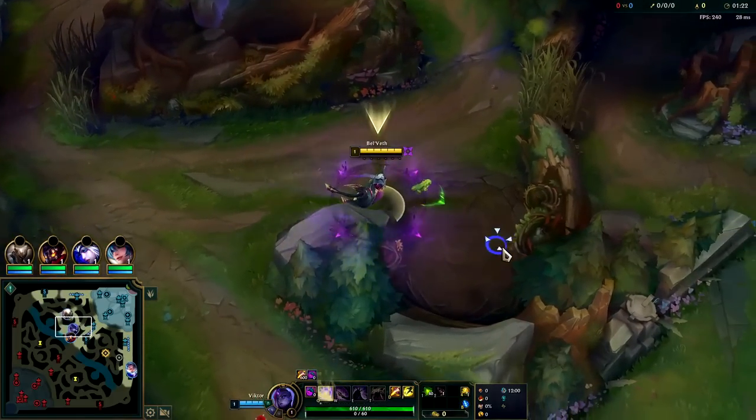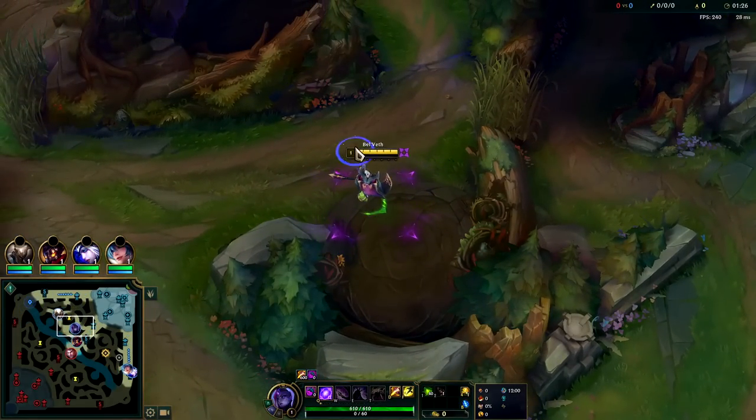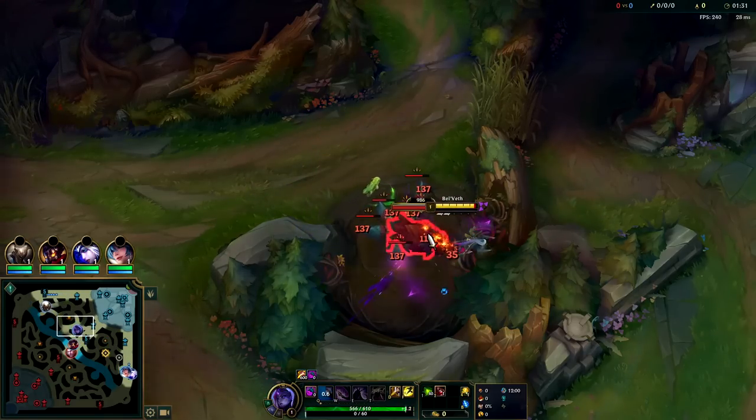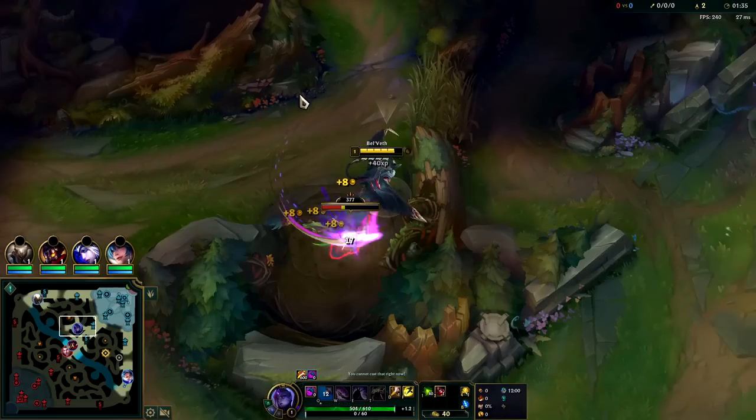I already told my teammates just keep watch, we don't need a leash — Bel'Veth solo starts rapidly off of raptors. We're going to auto into Q, auto into Q, auto into Q, and auto into Q.